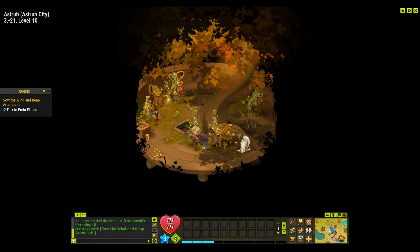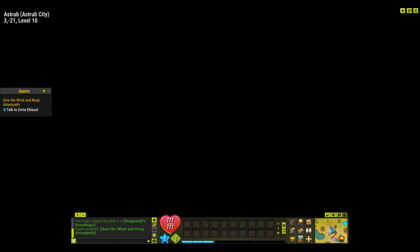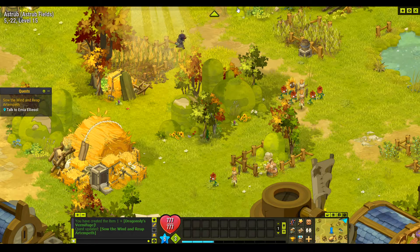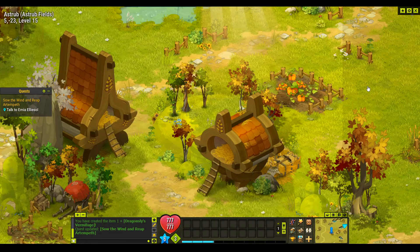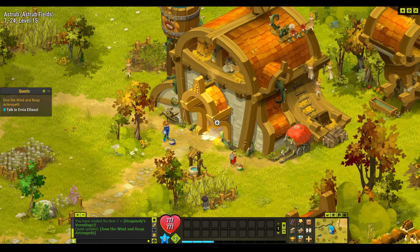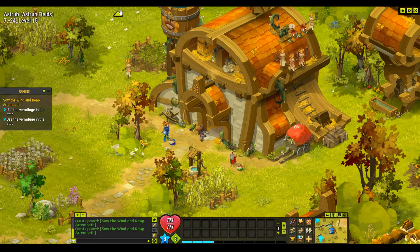Now that we have the mixture, we take it to Emilia Eliasol back at the Farmer's Workshop and we use it in the attic, which will start our first fight. Inside the tofu house we enter a fight against one level 20 mosquito and one level 20 orange lava. Other characters cannot join that fight but I'm confident we should be able to beat it. We'll use the vermifuge — you can see there are two locations, so we'll do the top one first.